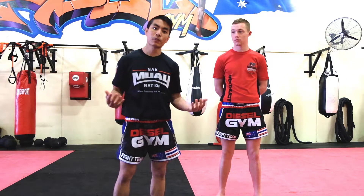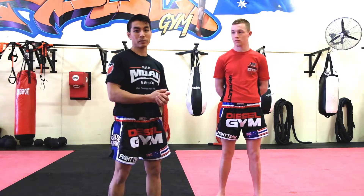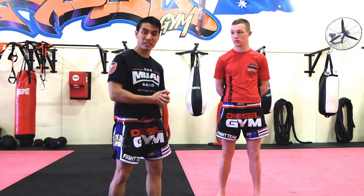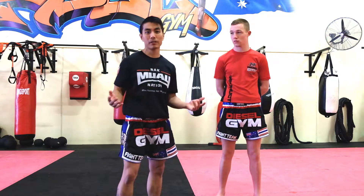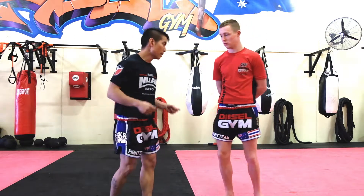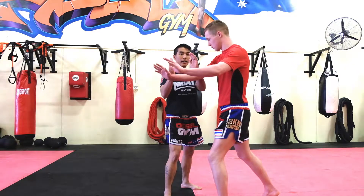This next defense is a medium level threat — an orange threat. Maybe you've pushed them away, told them to back off and they're still coming towards you, or maybe you're fighting multiple opponents and the only way to stop them is to immobilize them. Same thing — as the push comes, use your window wipers, stepping out of the way.